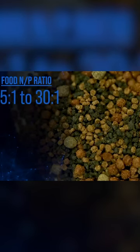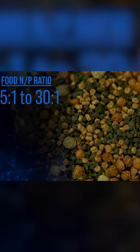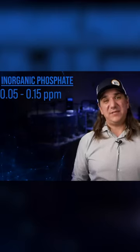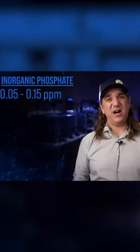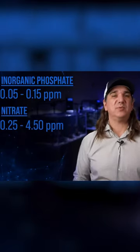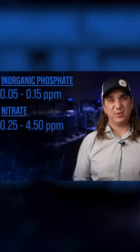The rationale for that considers the relationships of nitrate to phosphate in our foods. The ratio of nitrate to phosphate in most fish foods is in the range of 5:1 to 30:1. Without considering uptake in the tank, that means our goal of 0.05 to 0.15 phosphate should produce around 0.25 to 4.5 parts per million nitrate. I'd be most happy if it was in the middle of that, around two parts per million.